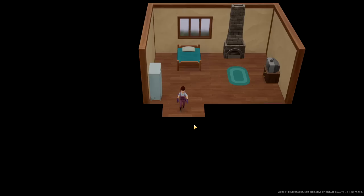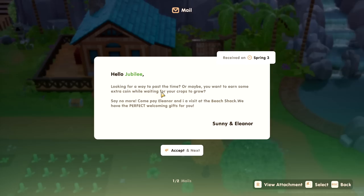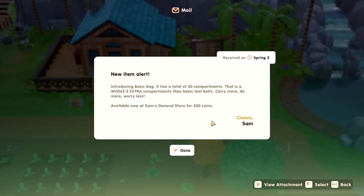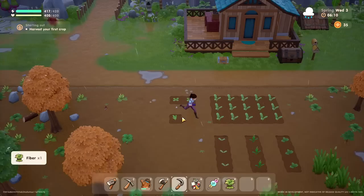Looking for a new way to pass the time, maybe want to earn some extra coin? I do! Come pay Eleanor and me a visit at the beach shack — Sunny and Eleanor. So we'll go to the beach shack at some point. Introducing the basic bag — it has a total of 20 compartments, that's five extra compartments. Then the basic tool belt — carry more, do more, worry less. 500 coins though — cannot. I'm already obsessed — I love it. It's my new Stardew Valley.